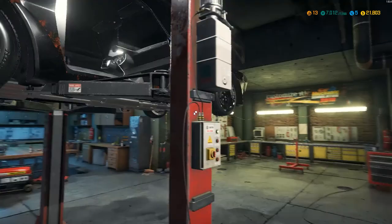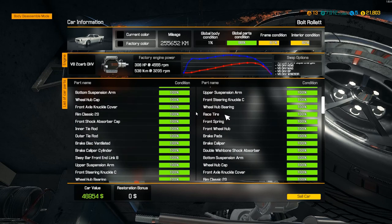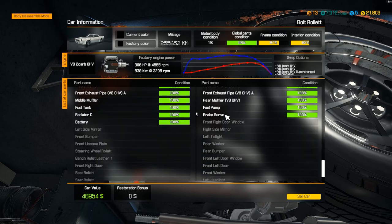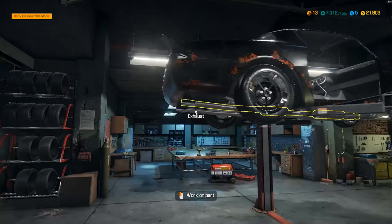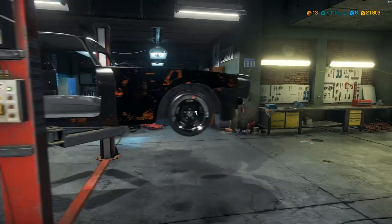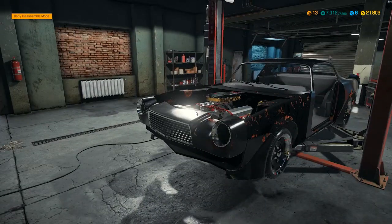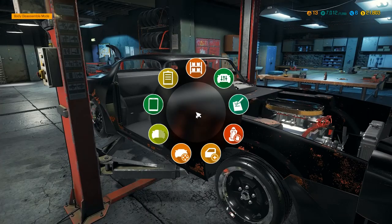Let's put her down and make sure I've got everything tidied up. Make sure I'm not missing anything. I'm missing all interior parts and stuff. Right now car value is about $46,000. Let's put this thing back down.